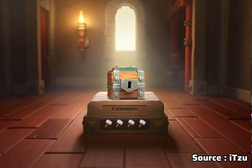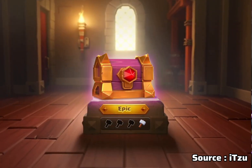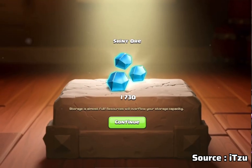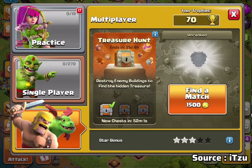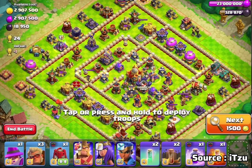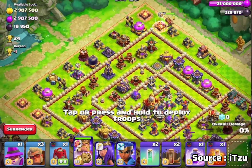There are 3 boxes available every 48 hours, and there are 3 boxes to open. There are many types of boxes: common, rare, epic, and legendary. This box is a sign. There are random items inside the boxes — including a cannon, a scatter shot, and an army camp.